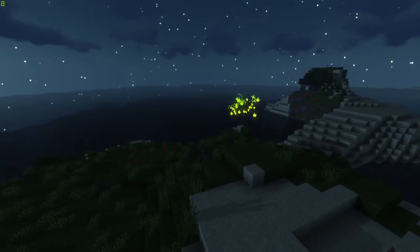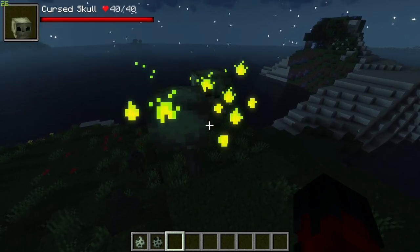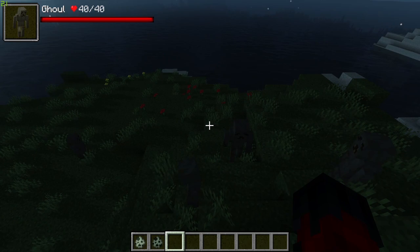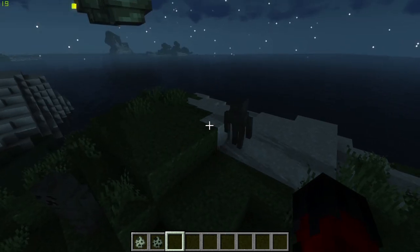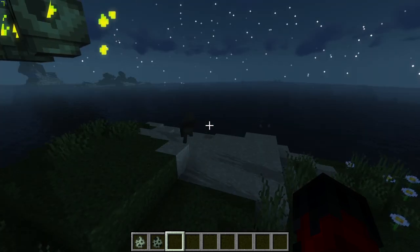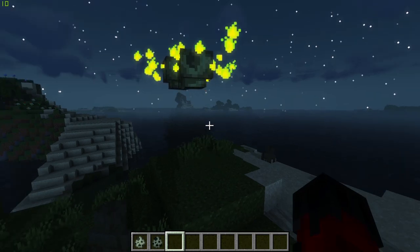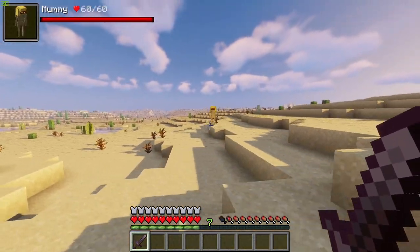The mod has also added more nighttime mobs, including the Cursed Skull sitting at about 40 HP and the Ghouls also around 40 HP. These are a great addition, meaning you have to stay on your toes even at night when roaming the world.